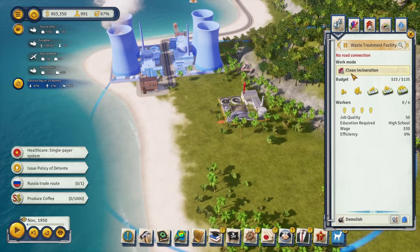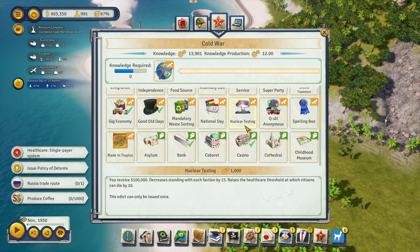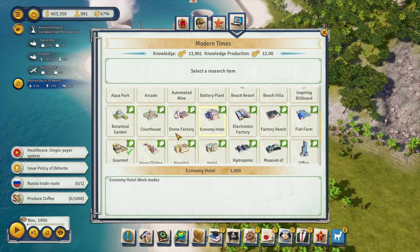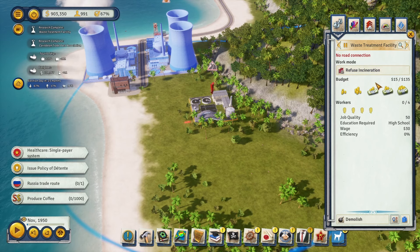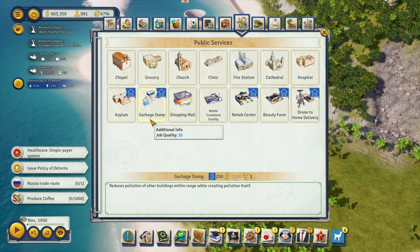Before we get too far, let's check the pollution on the nuclear power plant — it's building up a bit, which means we should deal with that before it becomes an issue. Let's stretch a waste treatment facility as far as possible and quick-build it here, max out the budget. We also have a lot of research points — let's get the Caribbean trade pact association and research the waste treatment facility's refuse incineration mode. Scrap head scrounging gives trace amounts of aluminum, rubber, uranium, and nickel.